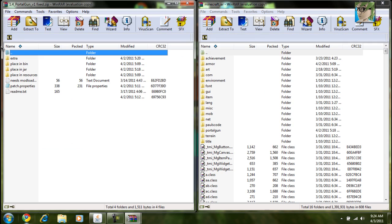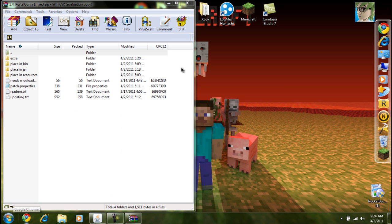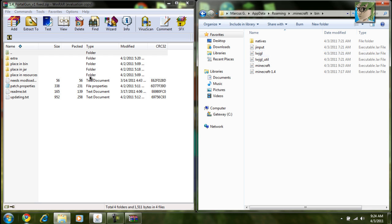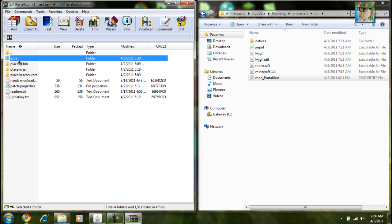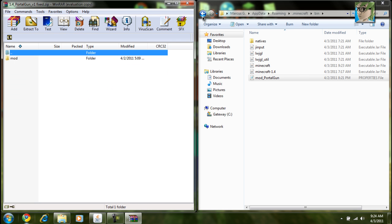Now you've got to go to the bin — you've got to go to the bin, it's right here — so place in bin, you can put this and then put that there. Mod extra, that's other stuff. And then resources is right here, right next to bin, so put the mod in there.